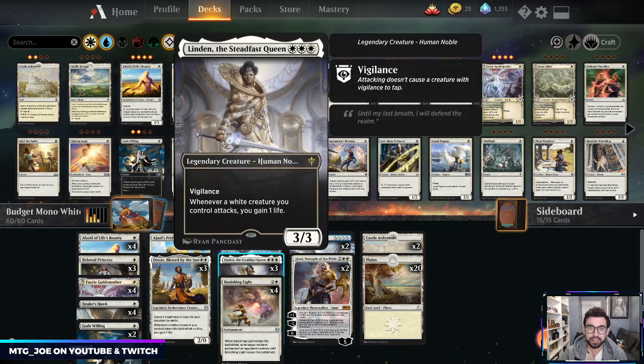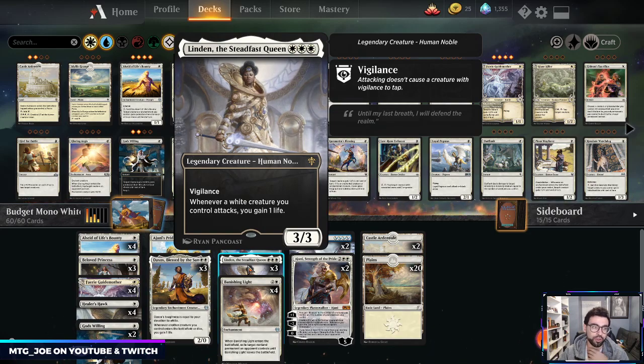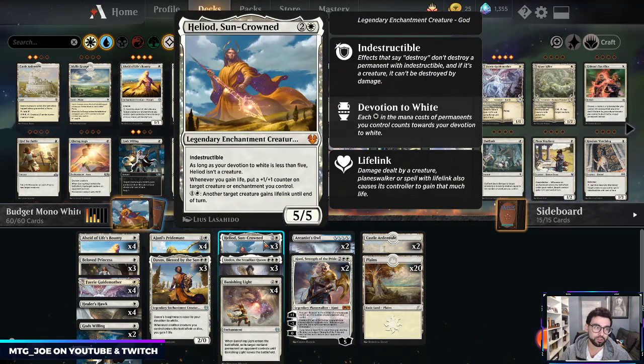For two mana you can have another creature gain lifelink until end of turn, so you can make all your little dorks into huge creatures — kind of a white weenie style strategy. We pair it with Linden, the Steadfast Queen, a three mana 3/3 with vigilance. Whenever a white creature you control attacks, you gain one life. If you have five creatures attacking with Linden, you get five life triggers and can put five counters on creatures. We're playing three of both since they're legendary.